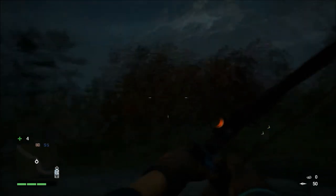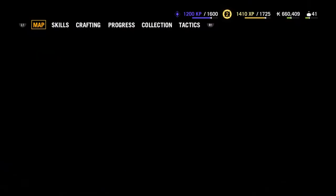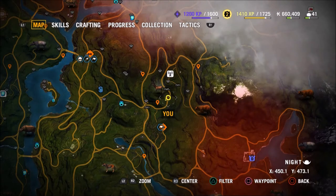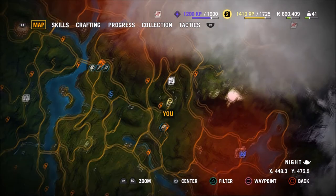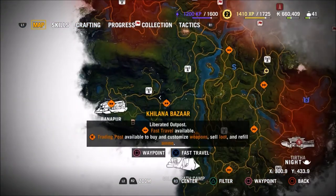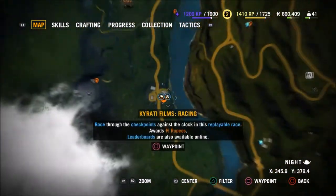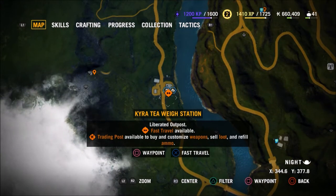Today we're going to be showing you the best place to find some elephants, because elephants are the most badass thing in this game. They just run around and enemies don't even shoot at you - they shoot at the elephants for some reason. Because I guess if you bring the elephant down, you automatically kill the person on top of it. So today I'm going to show you the best place to get elephants because there's no locations on the map that shows where they are.